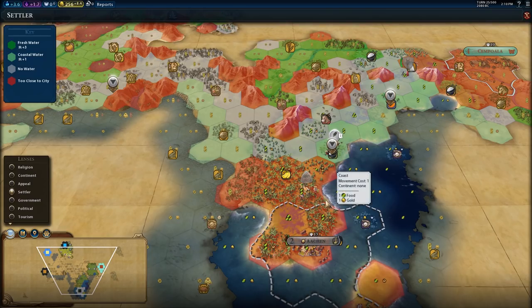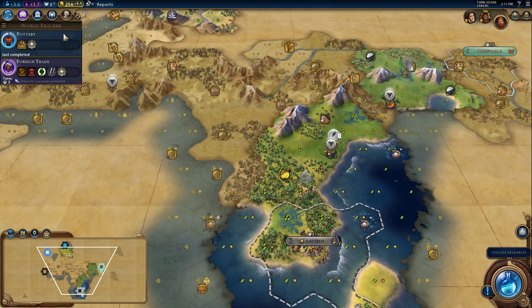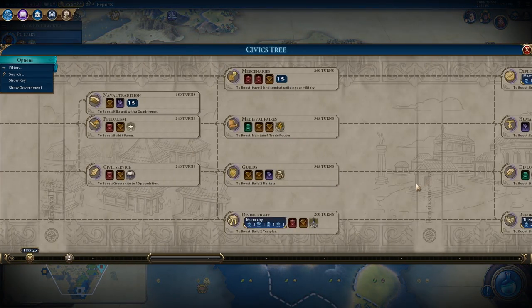Is it worth it to do the big triple diamond? It's a lot of fun to do, but is it good? It means they get plus two from adjacency plus four from these commercial hubs, so it would be a baseline of plus four production in each Hansa. That would be modulated up to eight when I get the card that gives me adjacency bonuses - it's at guilds, I think it's called Craftsman. 100% industrial zone adjacency bonuses.